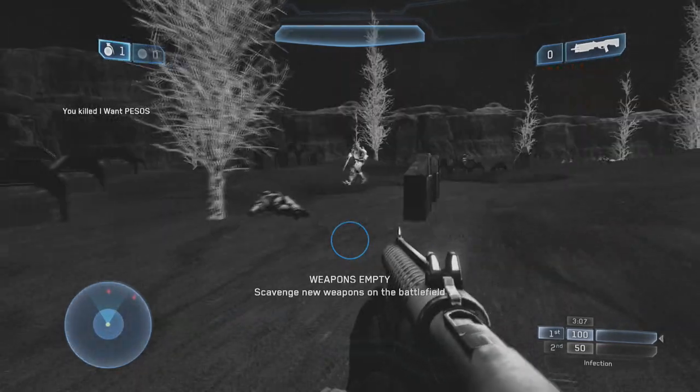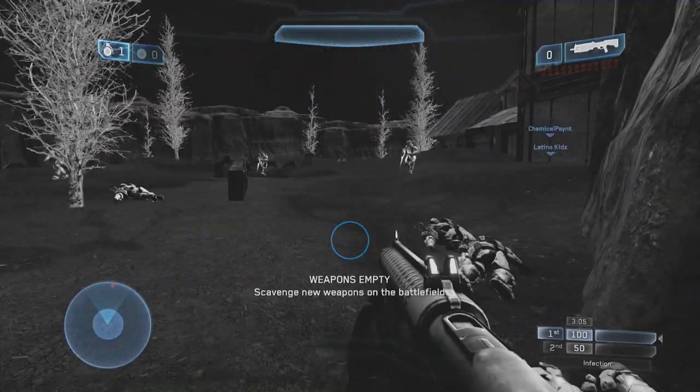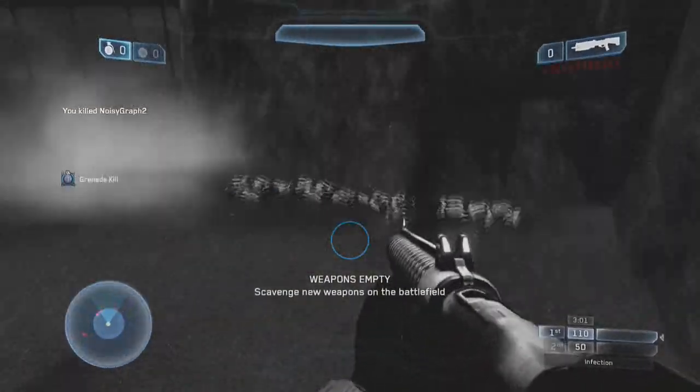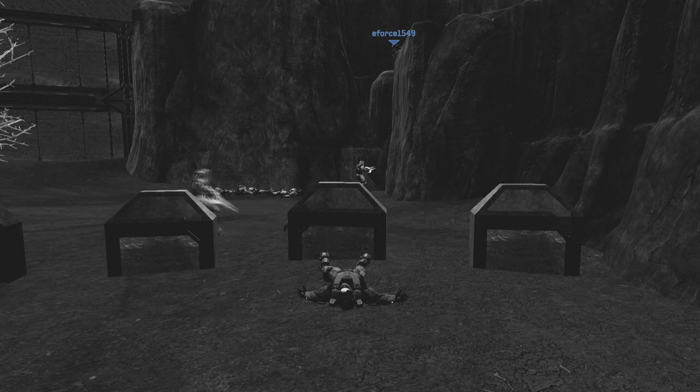There's a graveyard on one side and I think it's supposed to be a church on the other. The humans spawn at the church and the zombies at the graveyard. It's a really nice looking map — it even has one of those filters to make it look all dark and old timey.